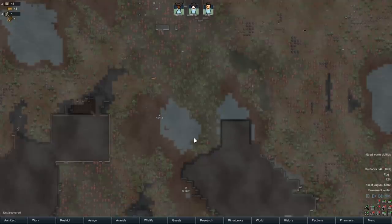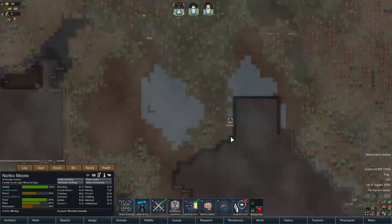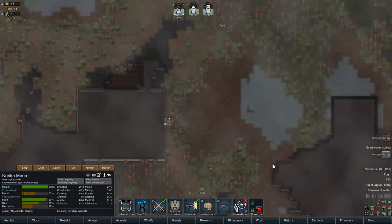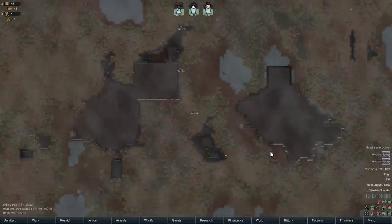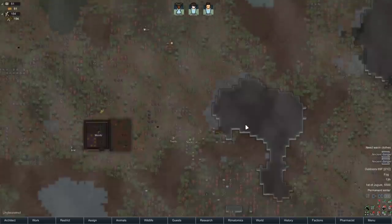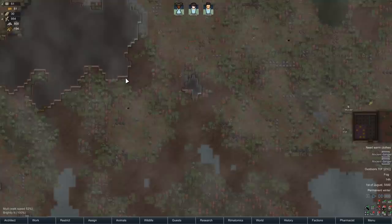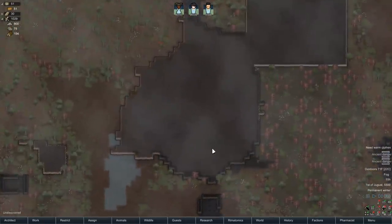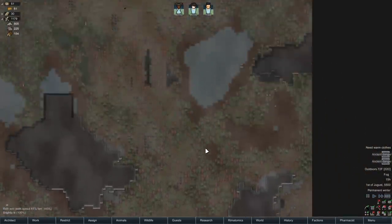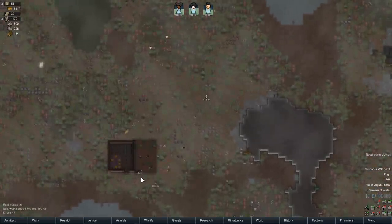I wonder if this is an ancient danger too. Yes it is — do I have two ancient dangers? Oh, that's going to be fun. So what are we going to be mining? We've got some machinery over here, some more over here, and some steel up here. There's not a lot of steel on this map, is there? There's some around here — not a ton, but something.